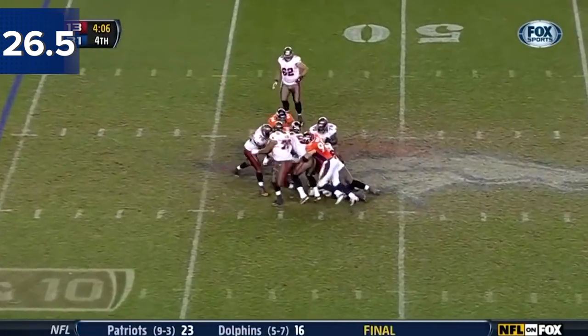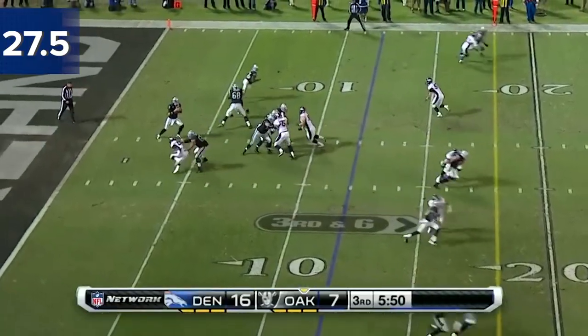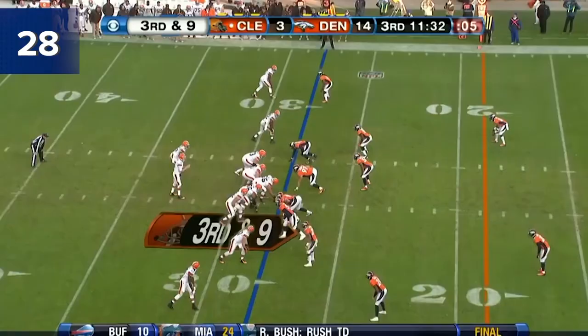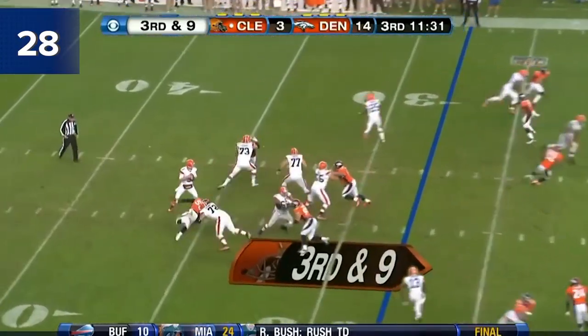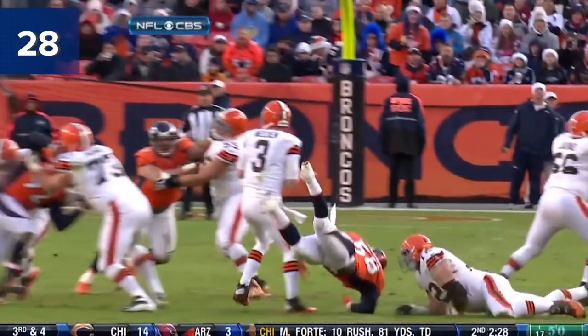Here is Freeman — ball knocked away from behind by Von Miller. Miller, ball, waited too long, dropped the ball. Working from the gun, pocket collapsing, flags are thrown as Whedon goes down.